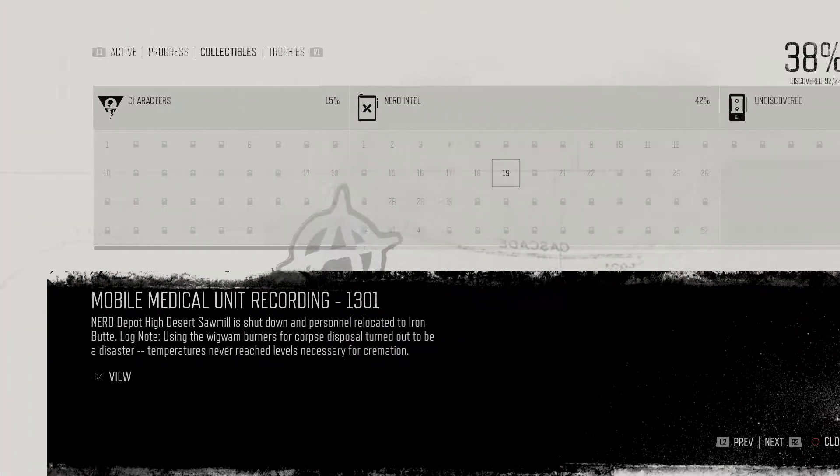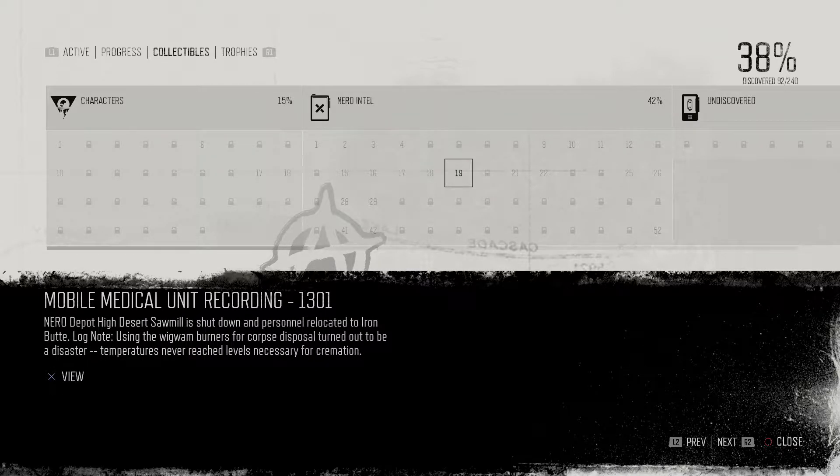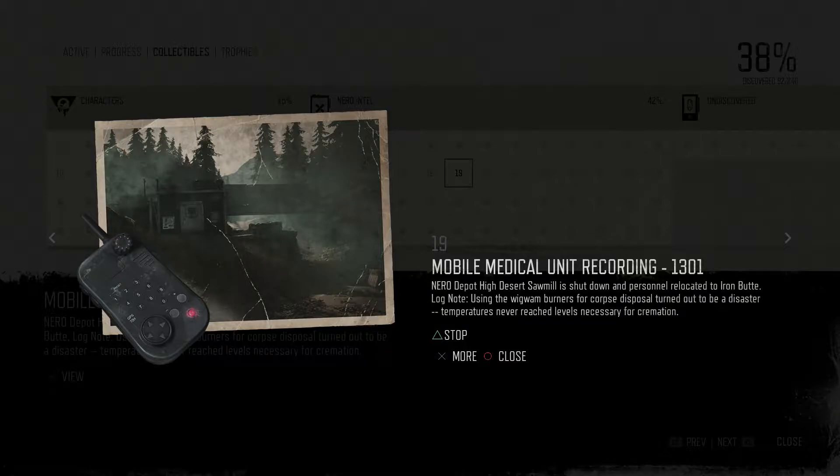There was one piece of audio at the outpost right by the lumber mill we saw a few episodes ago. [Audio log plays]: 'Oh my god, what is that smell?' 'You're new here — they fired up the wigwam burner.' 'The what?' 'The wigwam burner, see it right over there? Looks like a giant rusty salt shaker.' 'Back in the 60s they used to burn sawdust in them, 24 hours a day. Now they're burning corpses. This is the last load from Farewell — they're shutting it down, moving to a mass grave site over at Iron Butte.' 'At least it won't smell as bad.' 'Yeah, let's hope.'